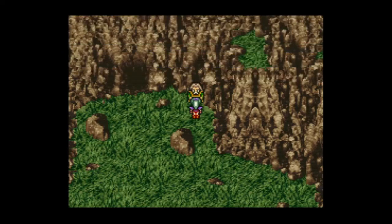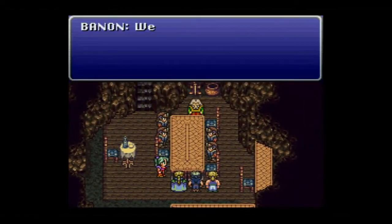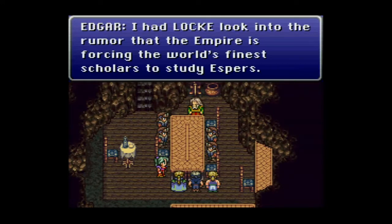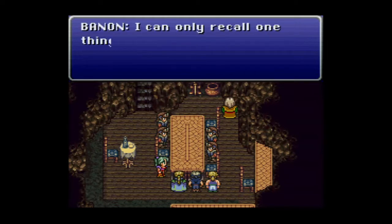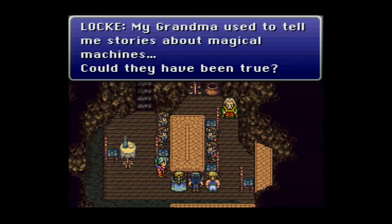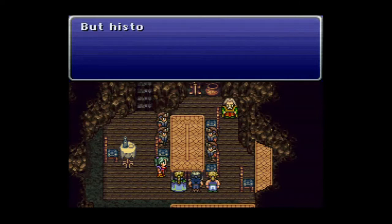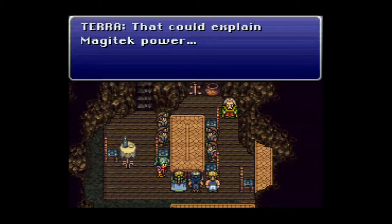Banon gives us a relic called gauntlet. It lets whoever wields it grip their weapon two-handed, essentially doubling attack power, but the trade-off is losing the ability to hold a shield — dropping defense for offense. It's a high-risk, high-reward relic. Banon then expands on the backstory: the war of the magi is apparently playing out again, and what's happening now is a direct tie-in to that ancient conflict.